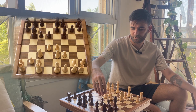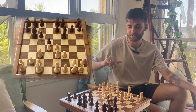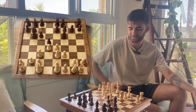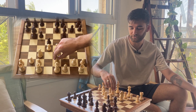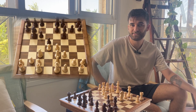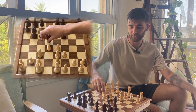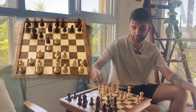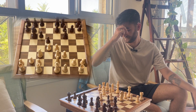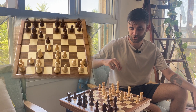My opponent played d5, an unexpected move once again. It's kind of strange to move the d pawn twice in such a short time and also to open the center at this point. I decided to not react and just continue developing with knight g to e2. I couldn't really see anything concrete after e5 or e takes d5. The engine does recommend e5 with a big advantage after knight f to d7, but I didn't really see any benefit to it.